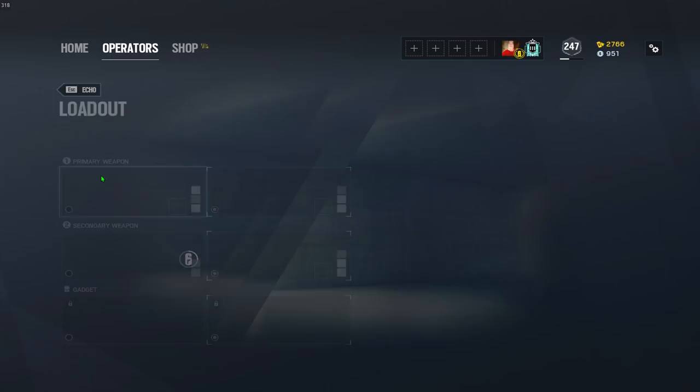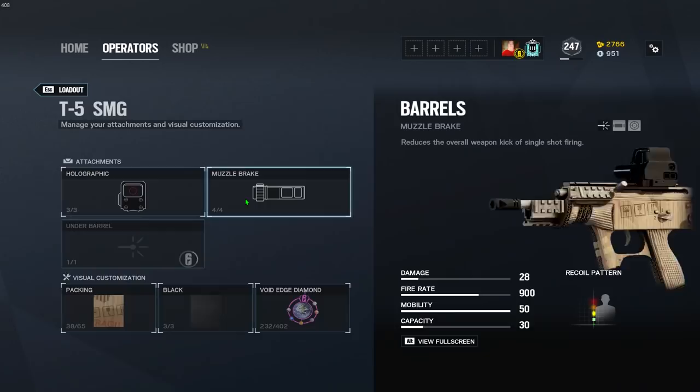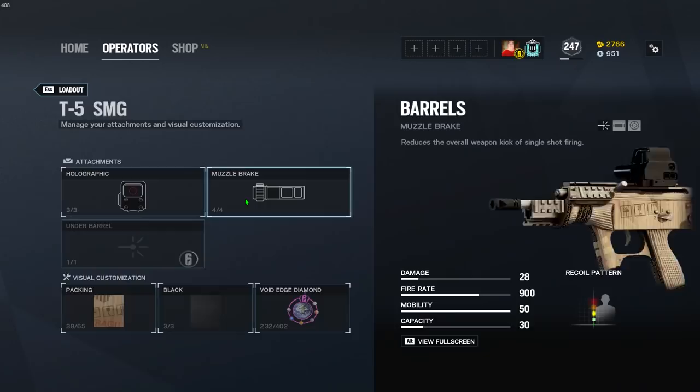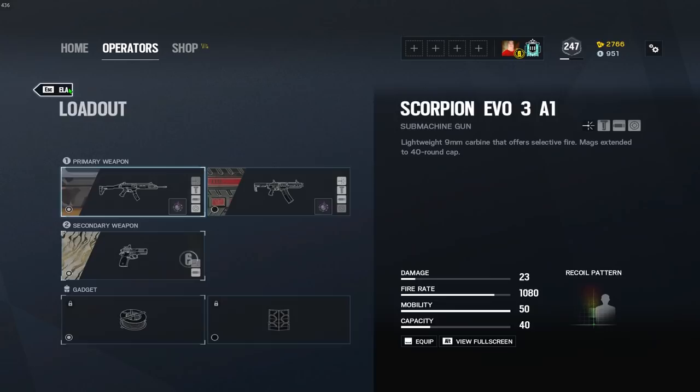Echo — obviously his primary is already suppressed, but the Bearing 9 is going to be muzzle brake. Mozzie, with the Vector, is going to be compensator. Lesion, with the T5 SMG bullpup, is going to be muzzle brake. Ela, with the Scorpion — if you guys have any issues controlling Ela's recoil, definitely run flash hider, which is the attachment I have equipped and is the best in my opinion. Flash hider on the Scorpion for Ela.